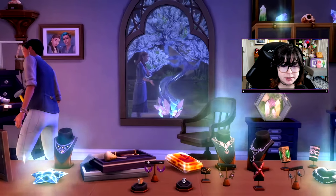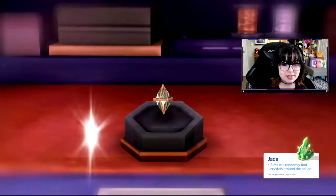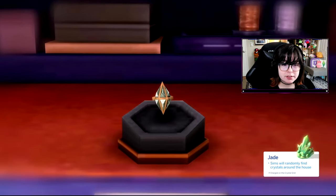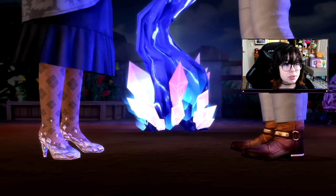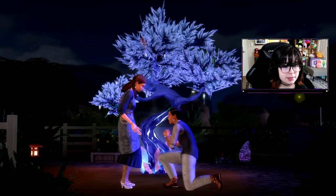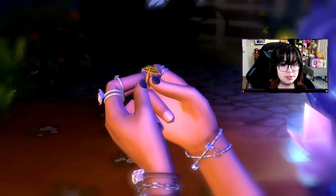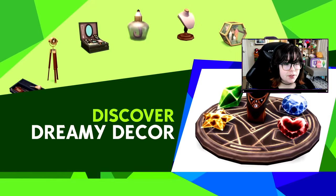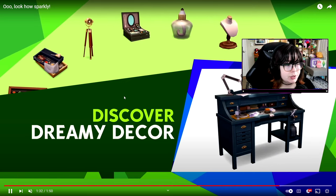The tree. The case of the crystals. All of the jewelry. The heart shaped one. Sims will randomly find crystals around the house if they have jade. I like that. And then here is that tree. Look at those shoes — those are fancy. I think that's even a crystal gnome in the background. And look at this custom engagement ring. That is so fun. Discover dreamy decor. I didn't point out this little oil lamp, but that's really cool. I love the jewelry boxes.